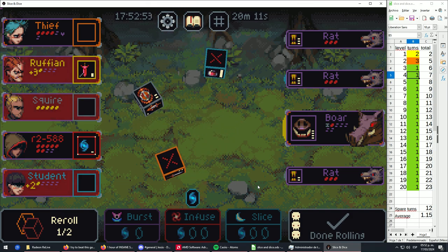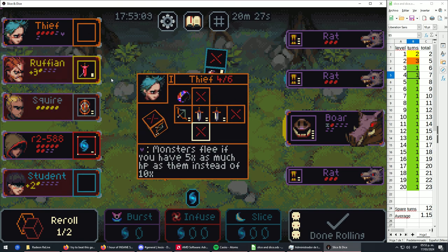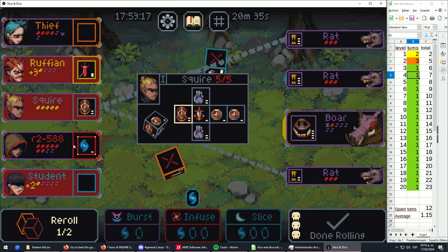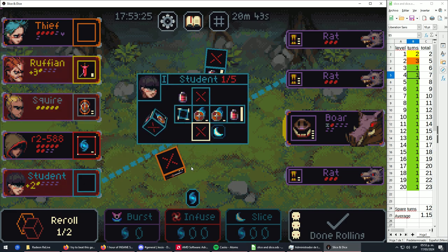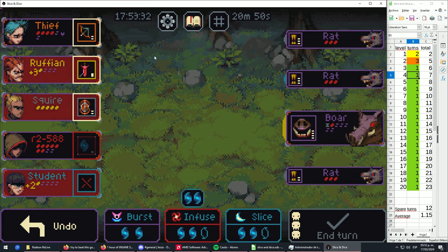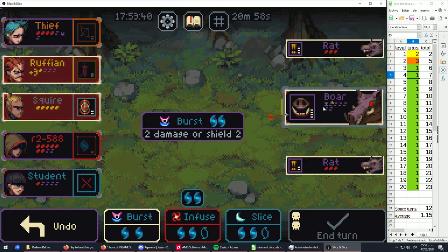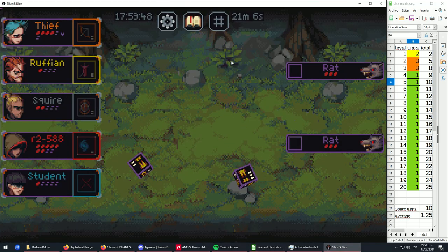Something I forgot to bring up — characters are categorized by color: yellow is the warrior and main damage dealer, the thief is a secondary damage dealer with less HP but more ways to evade, the squire is the tank and protector, the acolyte is the healer and mana generator, and the student is the main mana generator. I'll use different names from time to time — I hope I don't confuse you. We're not going to finish this fight in two turns either — looks like three.